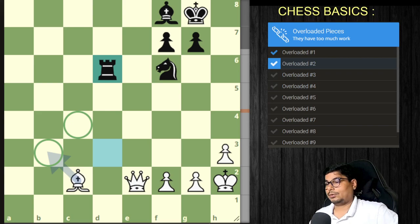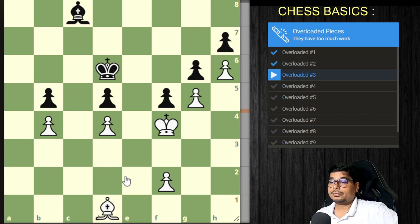Now you can attack and win these pieces. Let us go to the third overloaded idea. In this example you have to get a winning position in four moves.